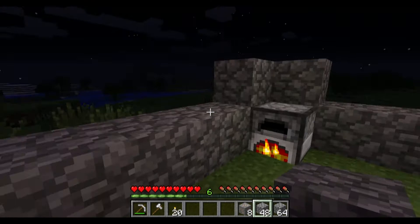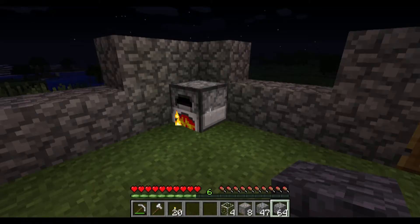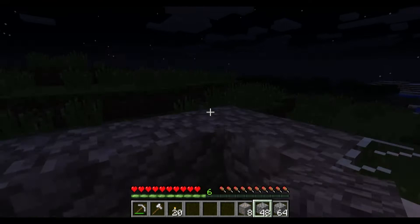Monsters can come from any direction and you want to be able to see them. In some of the previous games I've played on my own, I've been surprised — like I walk out my door and there's a spider. So, now we've got room here for the windows, and here are my first set of windows going in.